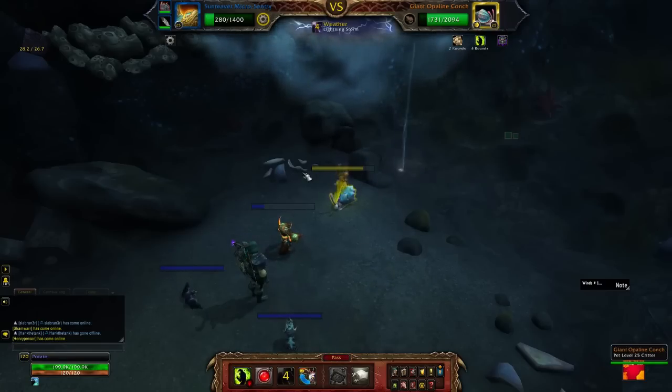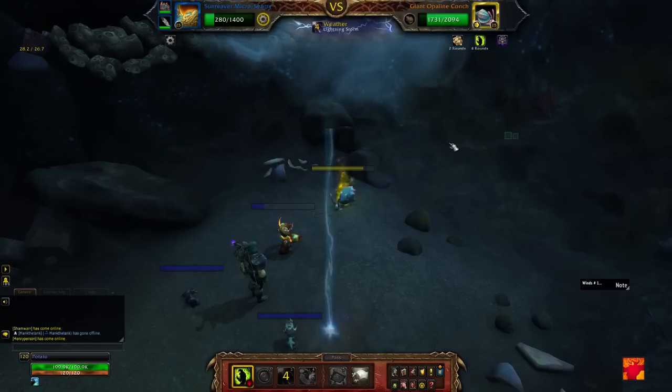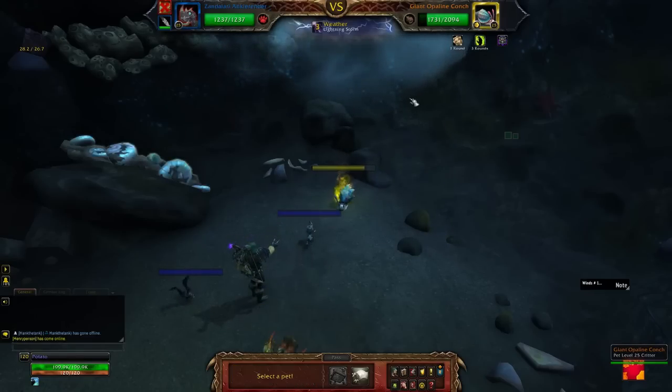Our Sun Reaver Micro Sentry will die there, triggering its failsafe, but it will successfully refresh the Immolate. Casting it a fourth time will simply not go off because the Sun Reaver Micro Sentry is going to go down, and we're going to bring out our Zandalari Ankle Render.